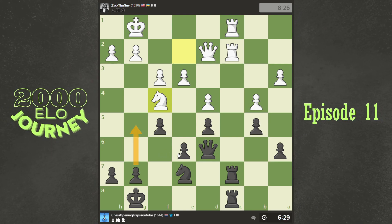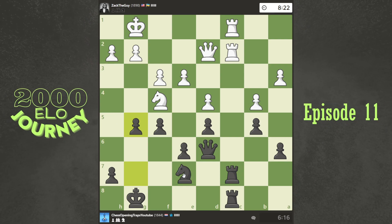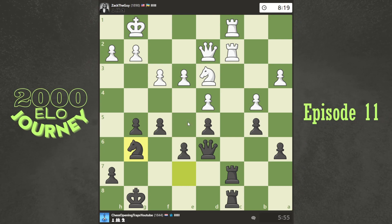How weird would it be for me to start attacking on the kingside? What can he do? Go there — I just defend, bring my knight in. Starting to look dangerous for him. I'm just going for it. I missed that he could take twice here and then win the pawn. He didn't, and now he's aiming for that square.